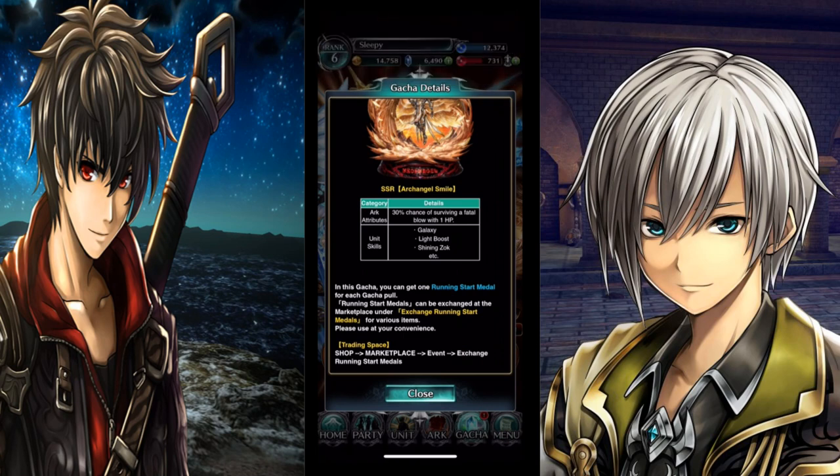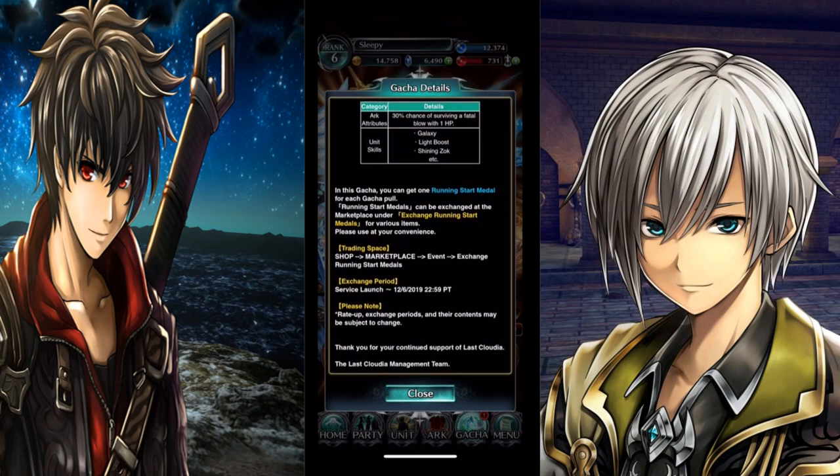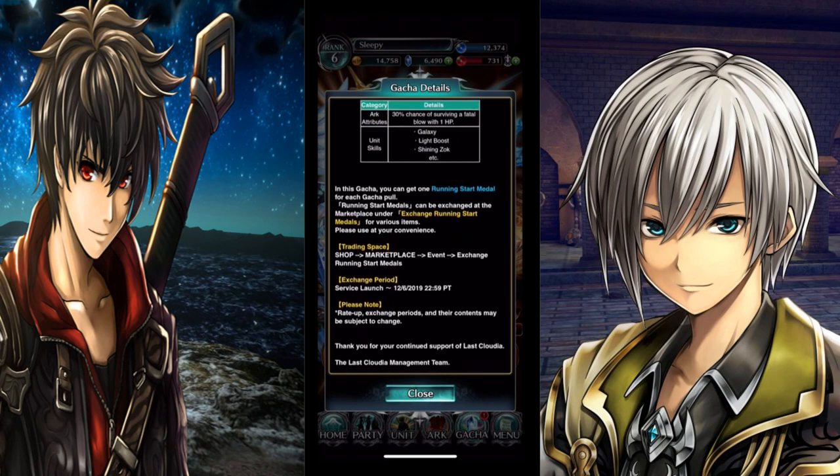You can get one running start metal with each pull. Running start metals can be exchanged in the marketplace under Exchange — Running Start Metals — for various items. Please use at your convenience: Train Space Shop, Marketplace, Event Exchange, Running Start Metals to change. The service launch runs until the 6th of December. Rate-up exchange periods and contents subjects may be changed.